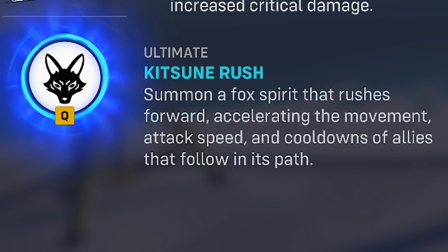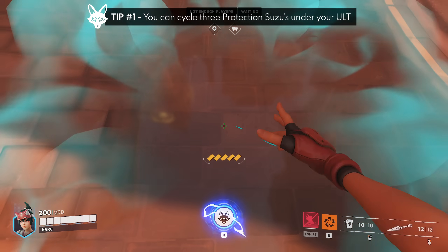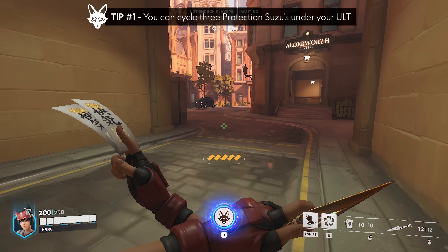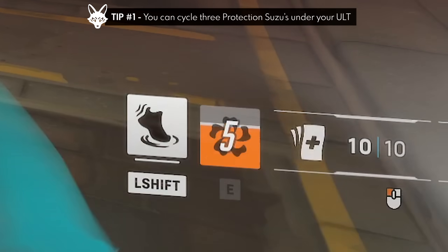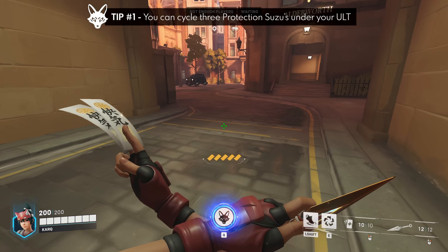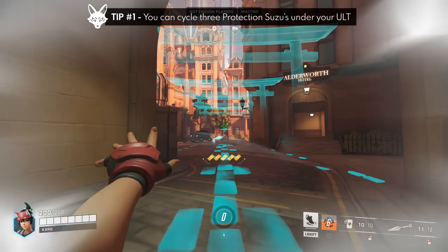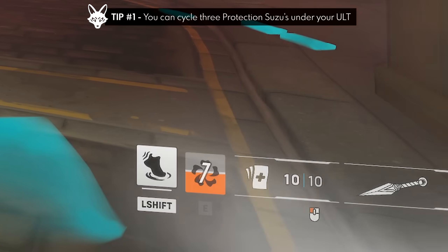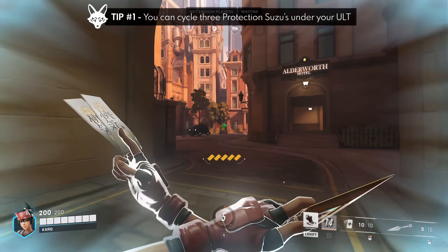The last ability we'll cover is her ultimate, Kitsune Rush, which lasts 10 seconds. Tip number one: Protection Suzu is normally on a 15-second cooldown, but Kitsune Rush accelerates cooldowns by three times the speed, allowing you to cycle three uses of it within the ultimate duration. You can open with Protection Suzu, pop Kitsune Rush, use the Suzu mid-fight, and then watch the cooldown tick down — seven, six, five, four, three, two, one — and then one more time at the end.